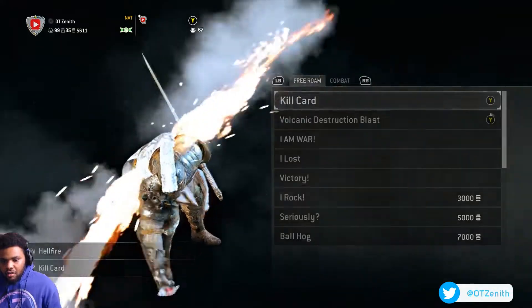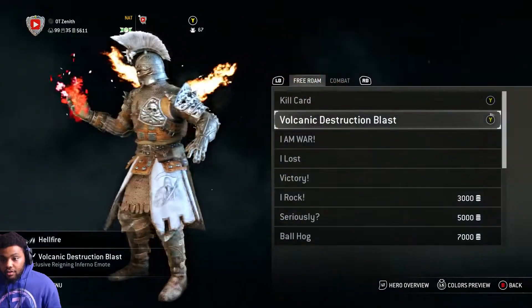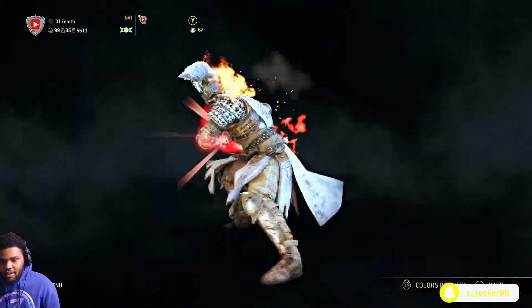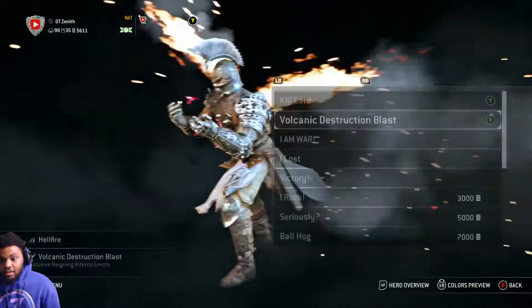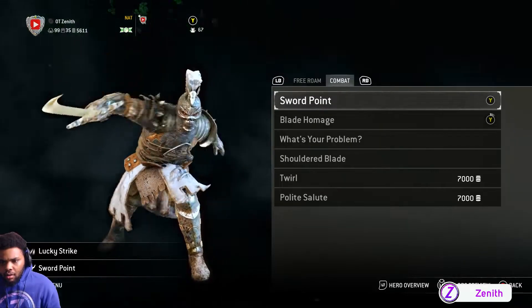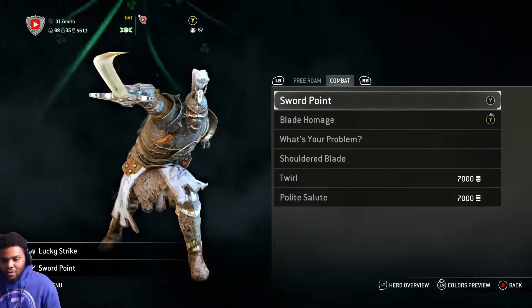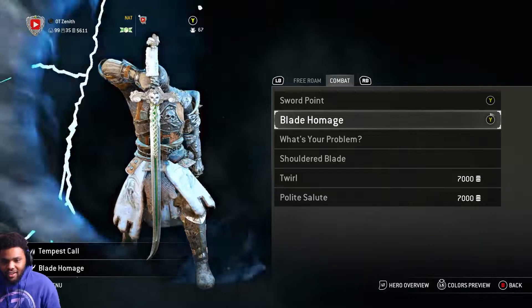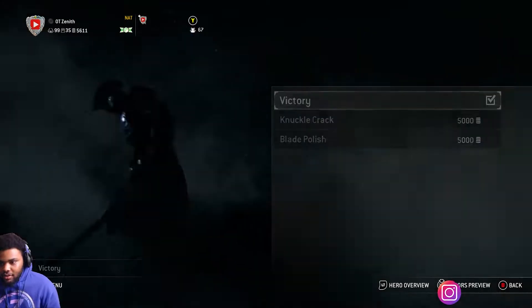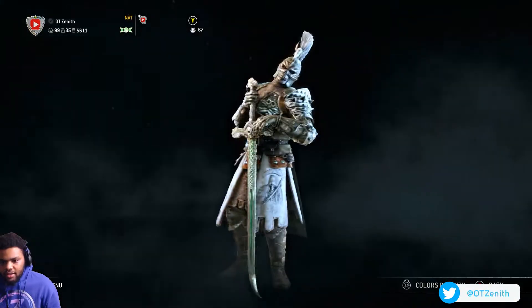Been focusing too much on my Black Prior so haven't grabbed it yet. For the kill card — gotta represent the YouTube, keeping that on there. Volcanic Destruction Blast is a good one. Perfect Form — I love it, goes well with Hell's Gate and the fire wings. Sword Point — if you watched my last video you know I love Sword Point; that's my favorite blade homage. When you want to show respect to your fellow wardens, do that blade homage.